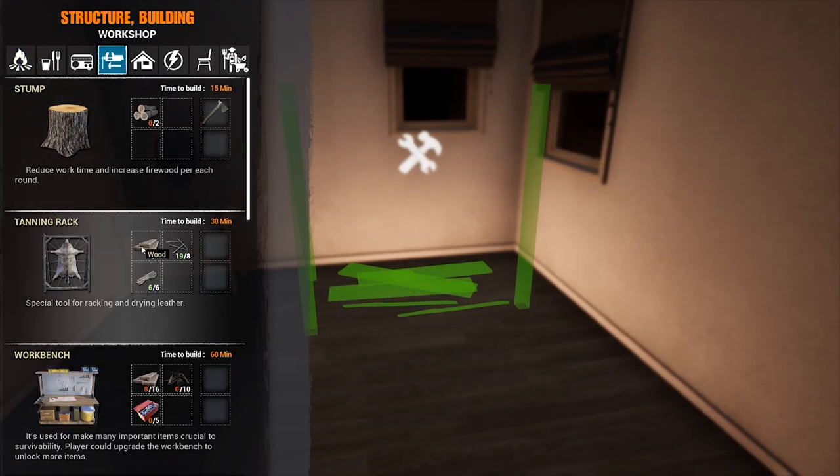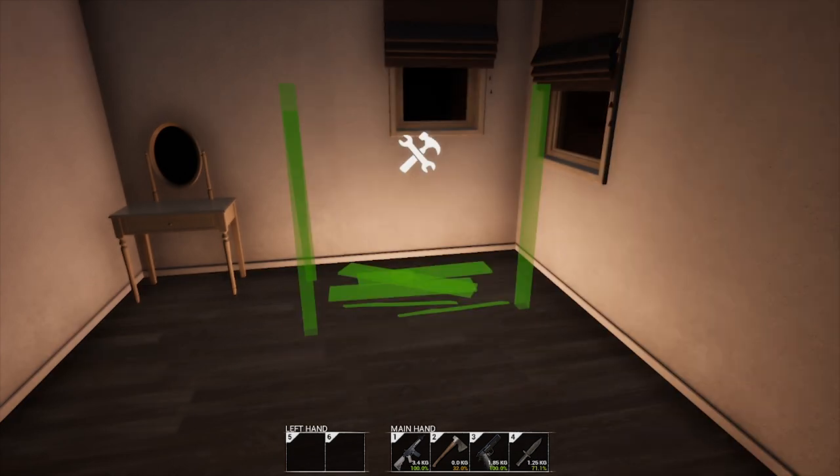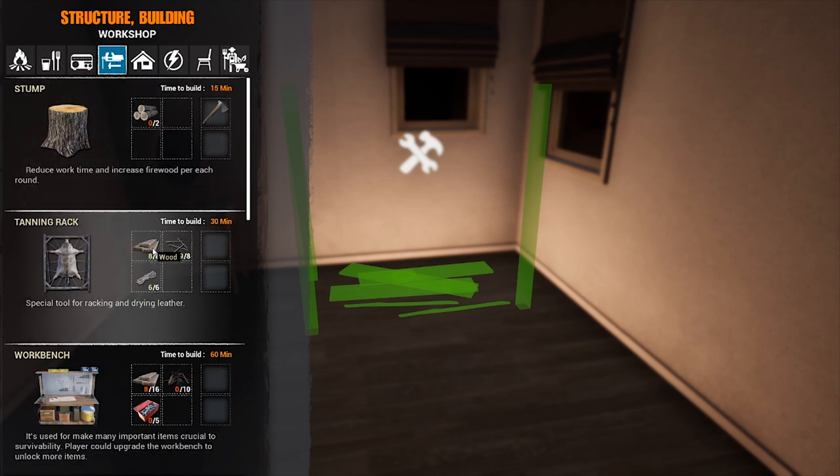Before we continue, if you want to make one you're gonna need some wood. For the wood you're gonna have to chop down a tree with the axe, then go over here and make wood — you're gonna need a saw and logs. To make four wood you need two logs, so in this case we need eight wood, which means two logs. We already got eight of them.